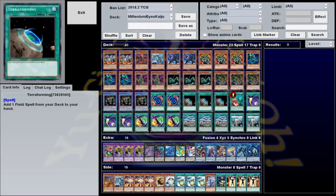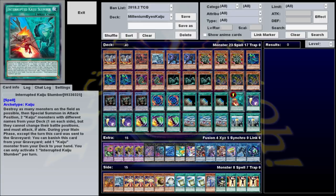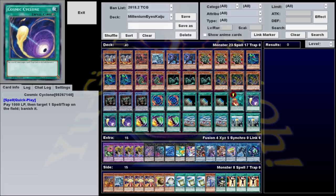As for the rest of the deck, we have three Terraforming to search the field spell. We went with this ratio because multiples can be a little bricky — if Terraforming is activated while the field spell is already out, you can put a counter on it. We have one Interrupted Kaiju Slumber, which is a staple in any deck running multiple Kaijus. Our spell/trap removal is Cosmic Cyclone because we don't want to discard for Twin Twisters, and Heavy Storm Duster is a little too slow.